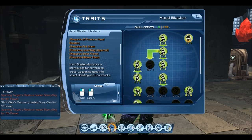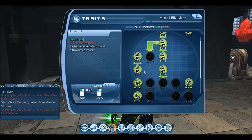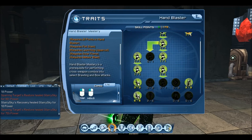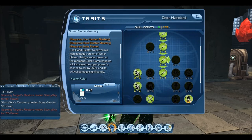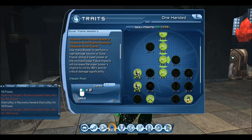For Hand Blasters, same again — include these attacks, spend 20 Skill Points, so 4 down the middle, 2 on the left, Criticals in 8s. Got my Dominance, got 2 in Restoration, and that allowed me to unlock the Hand Blaster Mastery. So then I go back to One-Handed and put the Skill Points in Dual Flurry Mastery and Solar Flame, because these are the ones I use for melee and for range.